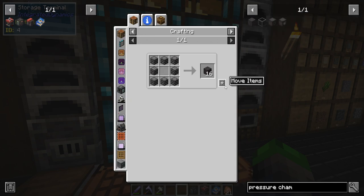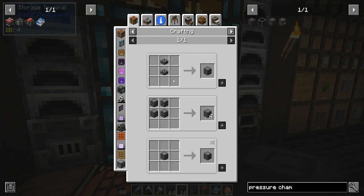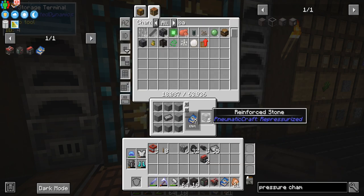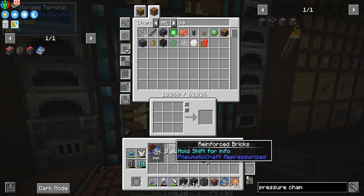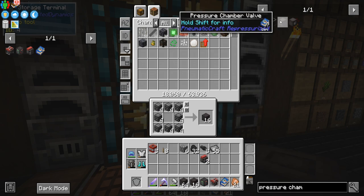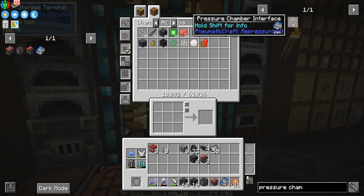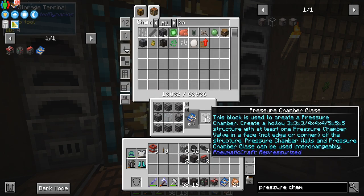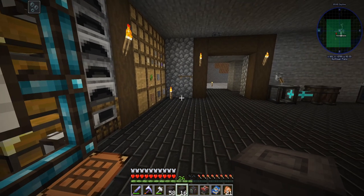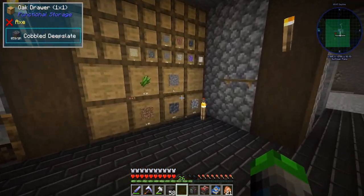Here's all the stuff we need for the pressure chamber. We'll craft a couple of these, do four valves — we need two of those — and then some pressure glass. We probably need to make some more reinforced material so let me smelt up some more cobblestone real quick.